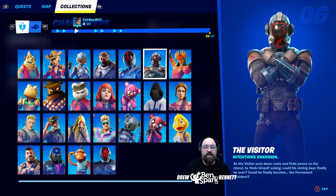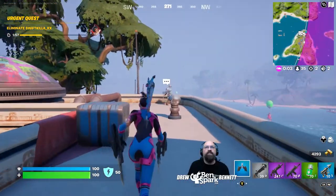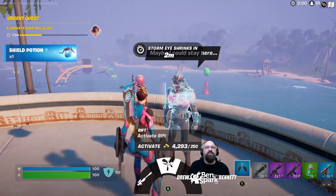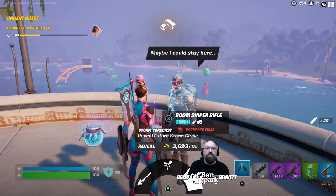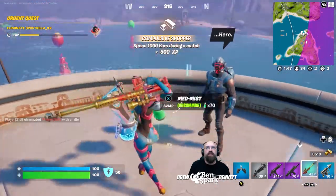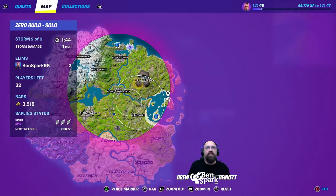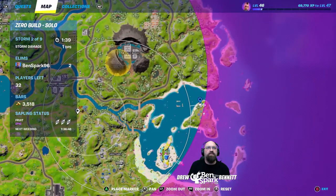Character number six is the Visitor. As the Visitor puts down roots and finds peace on the island, he finds himself asking: could his visiting days finally be over? Could he finally become the permanent resident? The Visitor can be found at the Launch Pad Island. He can activate a rift, you can buy the Boom Sniper for 600 gold, or you can reveal a future storm circle. On the map, he is right here.